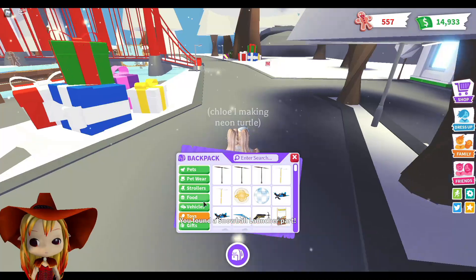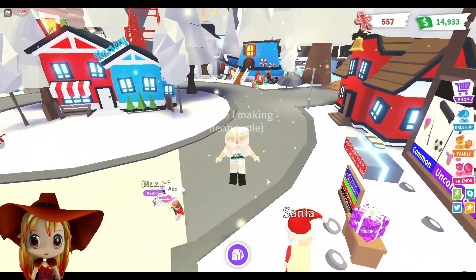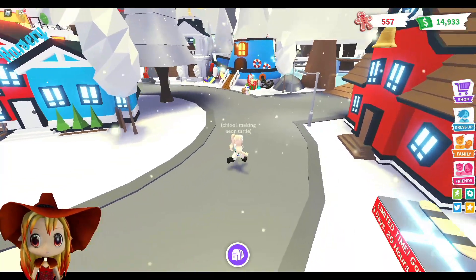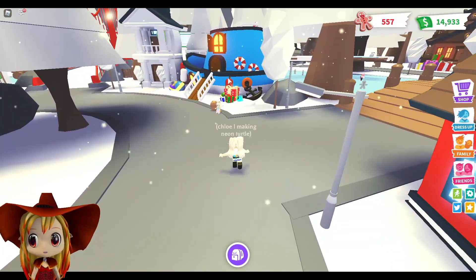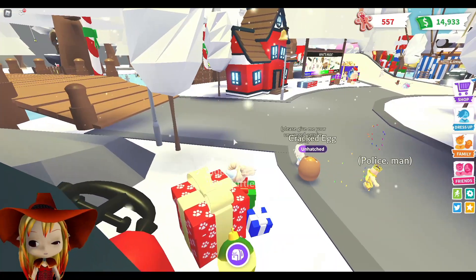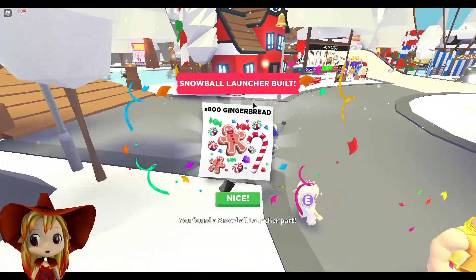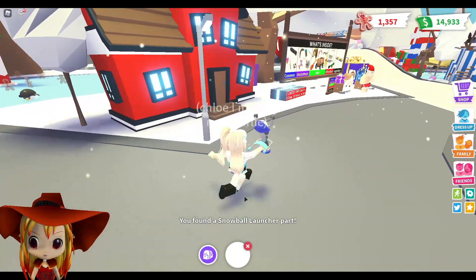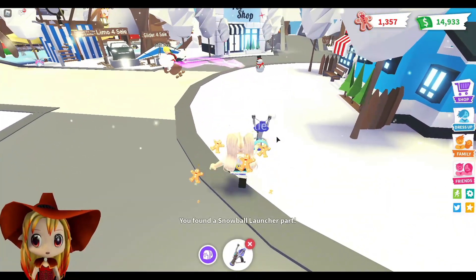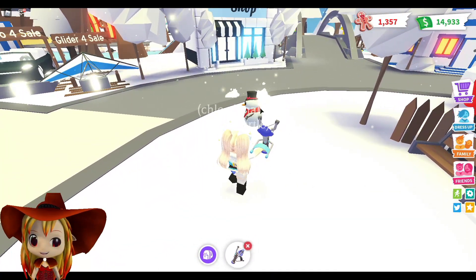For the last part, you can actually teleport to the gifts — you go to the pet accessory store, and in front of it you should find these stacks of gifts. Once you find the third part, you should be done with your launcher and you will get 800 gingerbread. Now it's time to launch it at the snowmen!